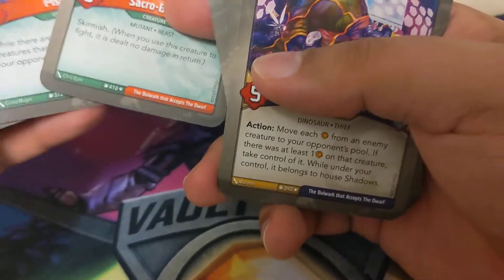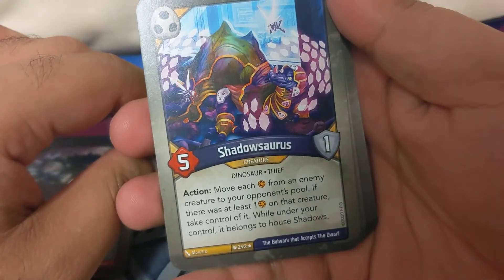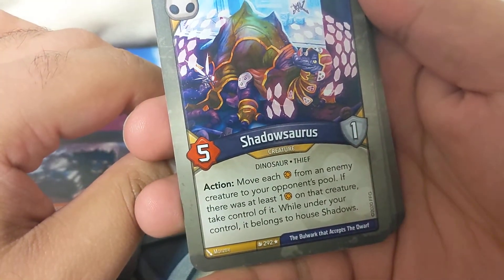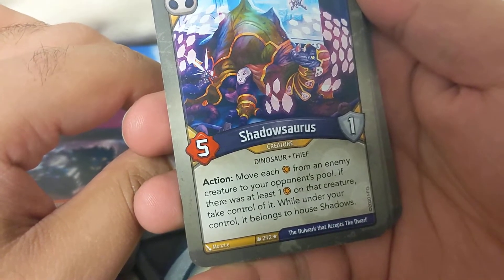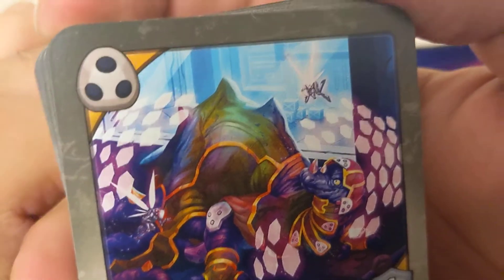Three, four - seven mutants there. There's not a lot of easy amber. Shadow Source action: move amber from an enemy creature to your opponent's pool; if there were at least one amber on that creature, take control of it - while under your control it belongs to House Shadows. Dinosaurs change sides!